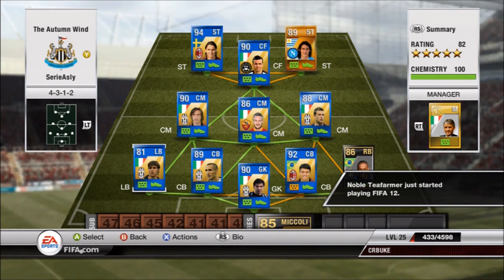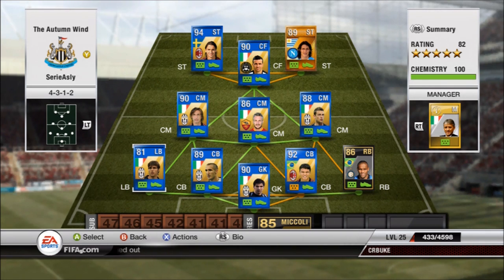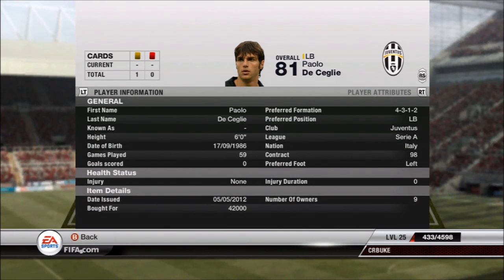Over here at left back we've got Checchi Lee. It was either him or Nagatomo, and Checchi Lee has slightly stronger statistics so I went with him — plus he's blue so he's better, right? He has good pace, not the greatest defender at only 80 defending, but he gets the job done when you have the other defenders on this team. His price is only 42k, so for the stats you get on this guy, it's a pretty amazing deal for a Team of the Year player.